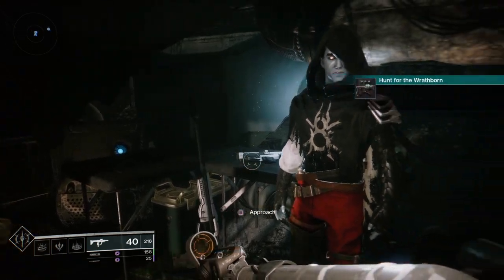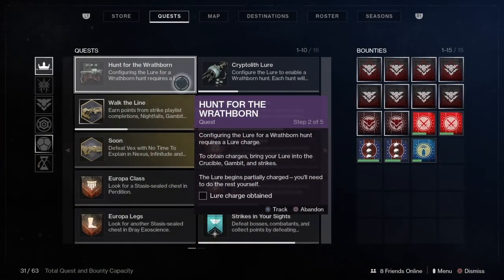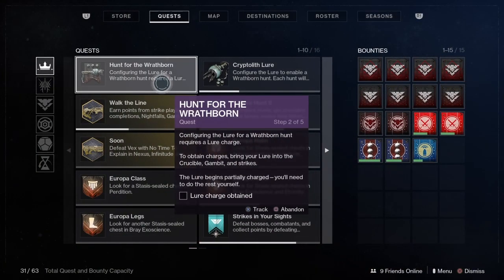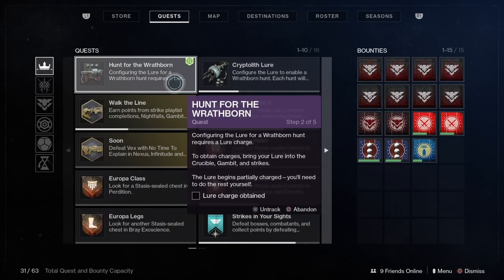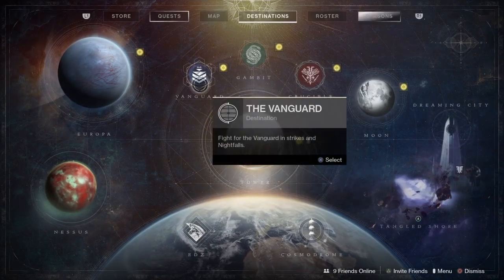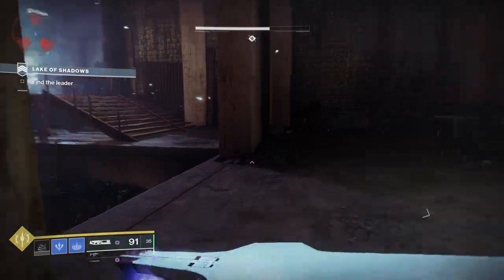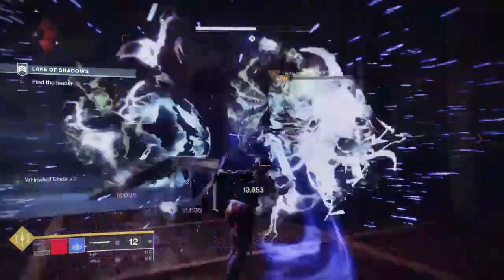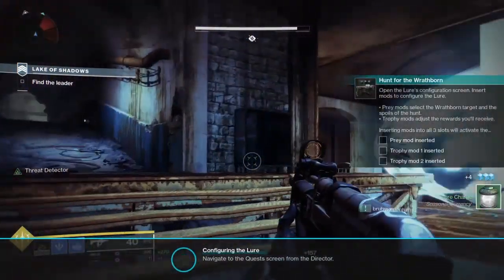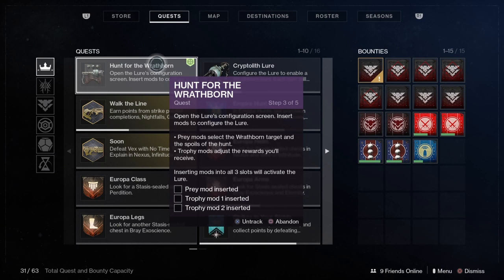Acquire the Lure and the quest will update — we now have Lure charges that need to be obtained. To configure the Lure and get rewards, you need to go into Crucible, Gambit, and Strikes to charge it. It already came partially charged at 66%. I'm going to head into a Strike — specifically the Lake of Shadows in the EDZ, one of the easier and faster strikes. There's a witch right before the end, and she dropped the Lure charge, so that's an easy mission to get it done.